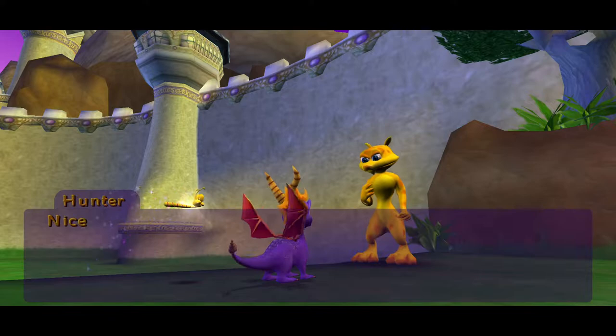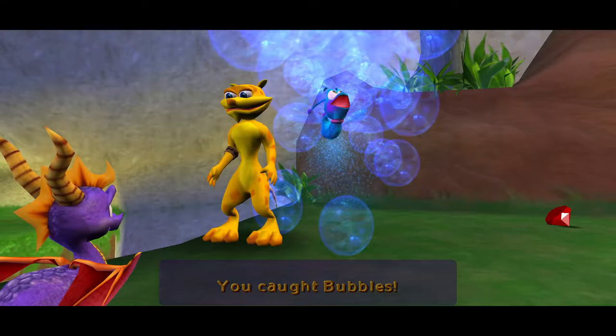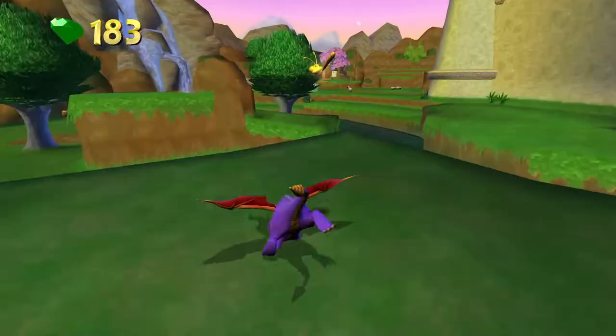Nice work Spyro - check this out, I found a dragonfly here, why don't you take it? Yeah, it was in Hunter's pocket the whole time - not that Hunter even has pockets. There was nothing over there - you could have just given me the dragonfly straight away, given that I know how to play these Spyro games.